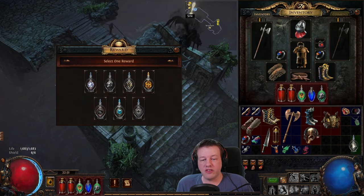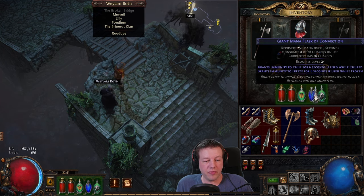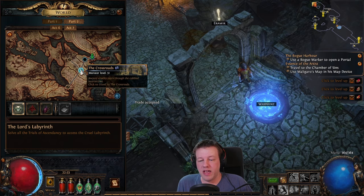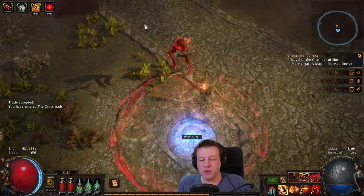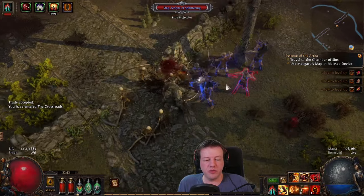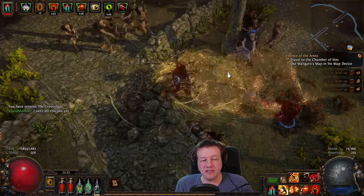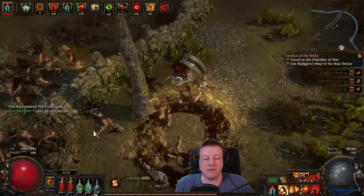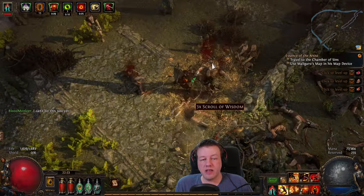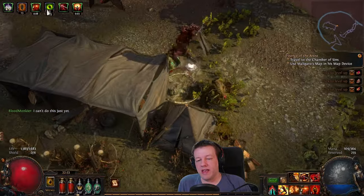Now we're back to town. We're going to go over here and speak to Waylon Roth, and he will give us a flask — we're going to go for evasion rating, which gives us immunity to shock. We're going to swap that out with the other mana flask because we're not using mana. Now we jump back to the crossroads and the waypoint, and we're going to head up the path. For our movement skill, we have Leap Slam linked to Faster Attacks, linked to Life Tap Support. Our auras are Blood and Sand, Dread Banner, and Determination. Like in Act 2, it's just straight up the path.